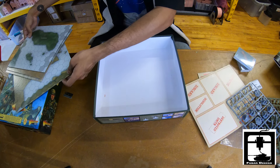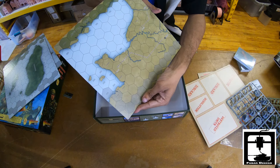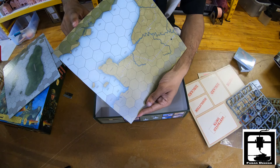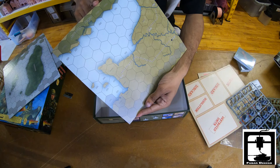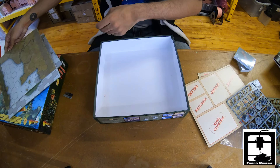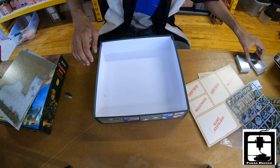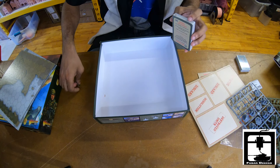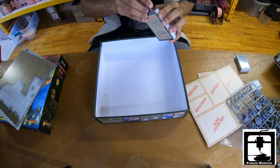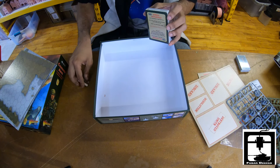So instead of the Northwest Europe map, you could do an Operation Sea Lion one if you want a map of the UK. Now I'm going to go through some of these initiative cards with you.